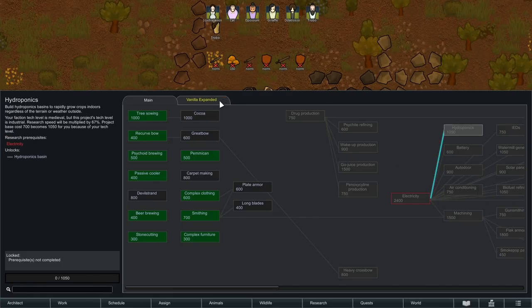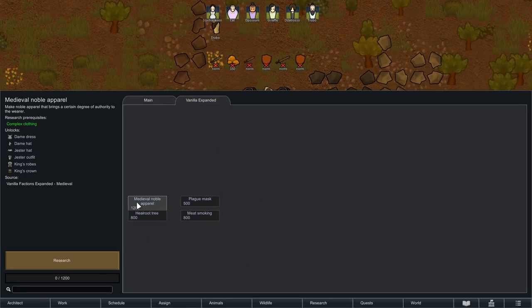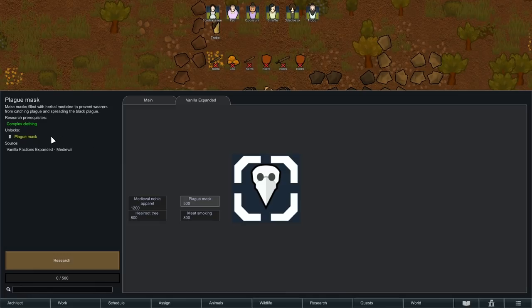There is also a Vanilla Expanded tab with just four things you can research specific to this mod: Medieval Noble Apparel, which adds some fun medieval stuff — I'm especially partial to the Jester costume — a Heelroot Tree, and a Plague Mask, which I'll talk about in about 30 seconds.